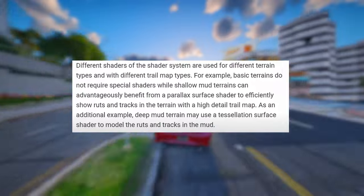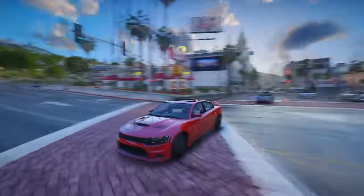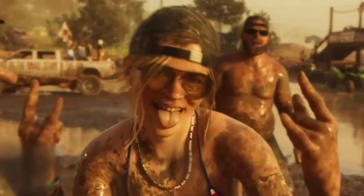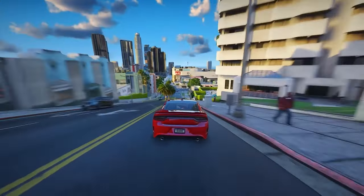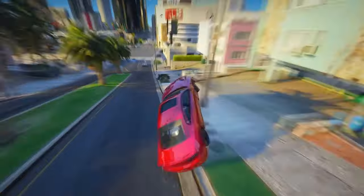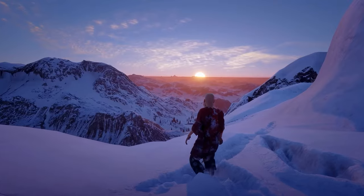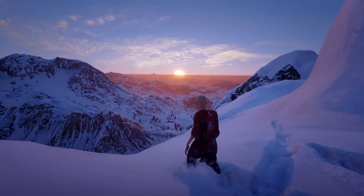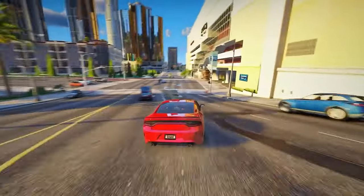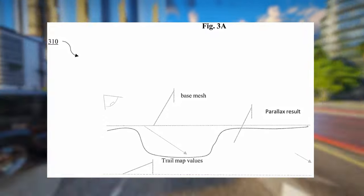Different shaders of the shader system are used for different terrain types and with different trail map types. For example, basic terrains do not require special shaders, while shallow mud terrains can advantageously benefit from a parallax surface shader to efficiently show ruts and tracks in the terrain with a high-detail trail map. Deep Mud Terrain may use a tessellation surface shader to model the ruts and tracks in the mud. In Red Dead Redemption 2, you can leave realistic footprints in the snow and mud.